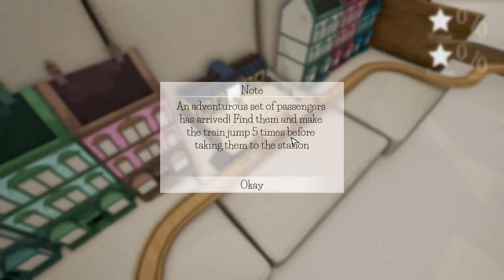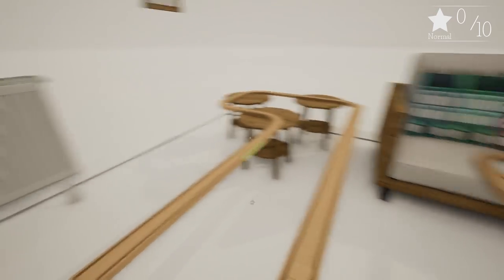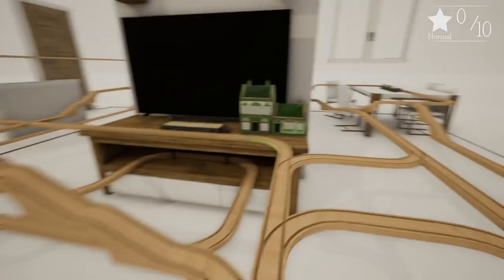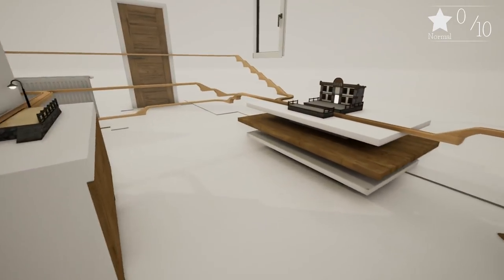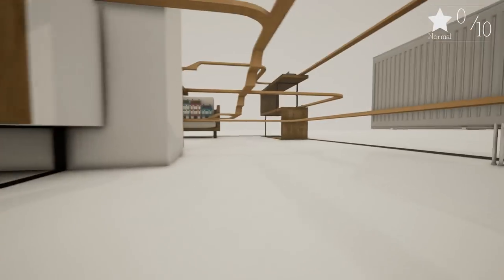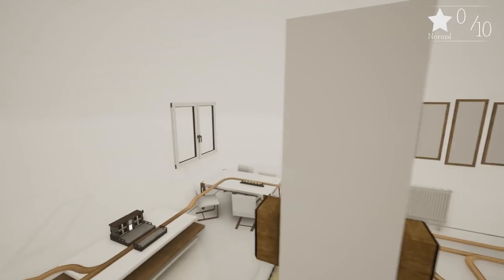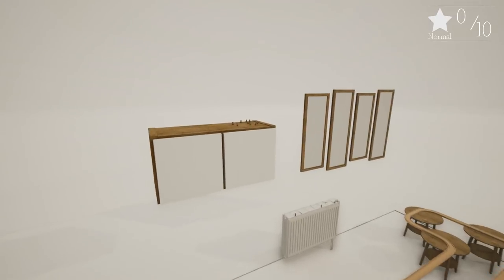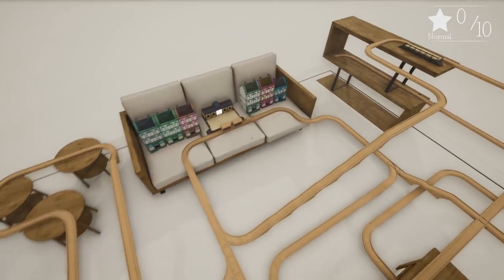An adventurous set of passengers have arrived — find them and make the train jump five times before taking them to the station. Make the train jump five times! Right, we need to find the adventurous passengers. They're not there, not under there — would they be high up if they're adventurous? Yes, that's exactly it — and I need to jump five times.